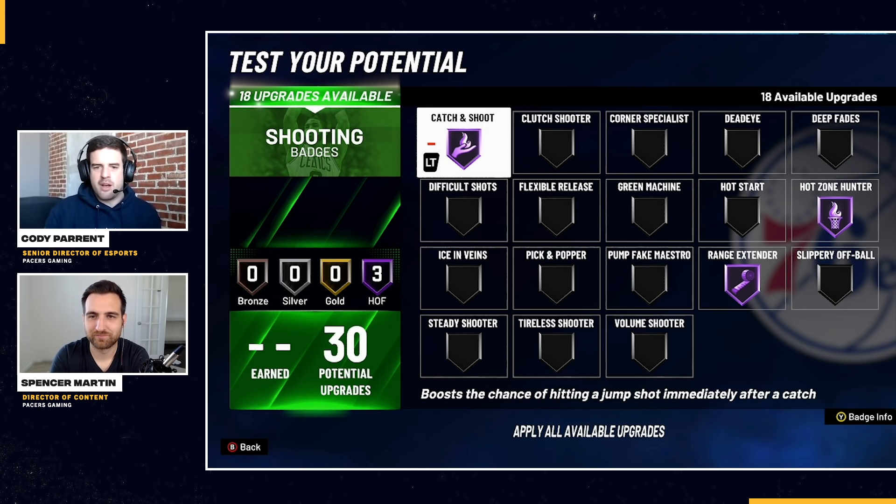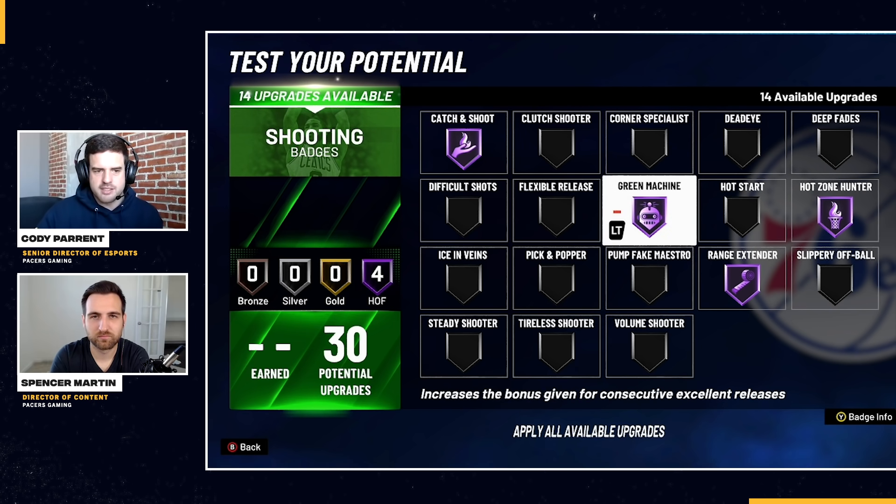For the fourth badge, there are a few options you could go with, but I'm going to choose Green Machine. This increases the bonus given for consecutive excellent releases - if you green one shot, the chances of greening additional shots dramatically increase. We haven't seen specific testing on this badge yet this year, but it is still very good. In Pro-Am and Park, players who have Green Machine and can green that first shot get on a real streak. Paired with Hot Zone Hunter, Catch and Shoot, and Range Extender, you've got to have this as a sharp.